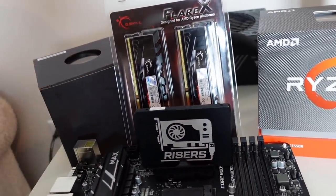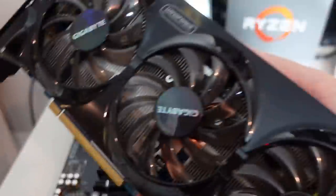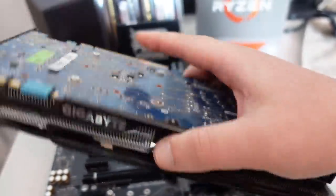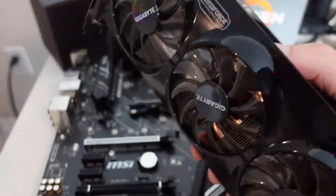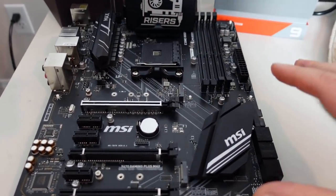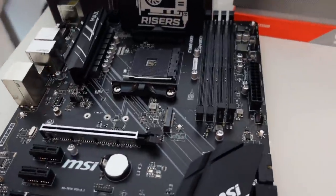This motherboard does work headless, but initially I'm using an old GT 670 from Gigabyte — a 2-gigabyte card — just to get a display, set up the BIOS, and then I will be removing it. I'll do all my tests in HiveOS and check power consumption.